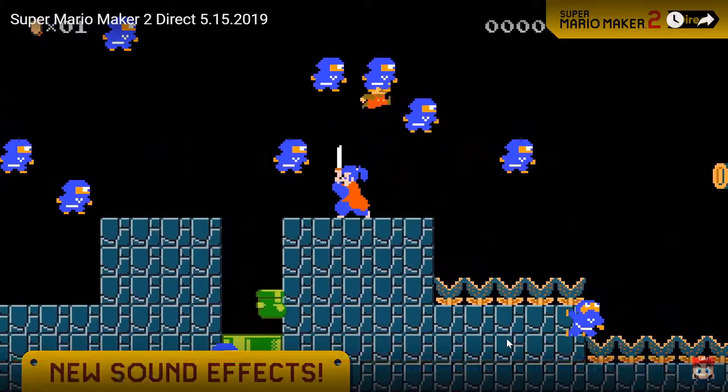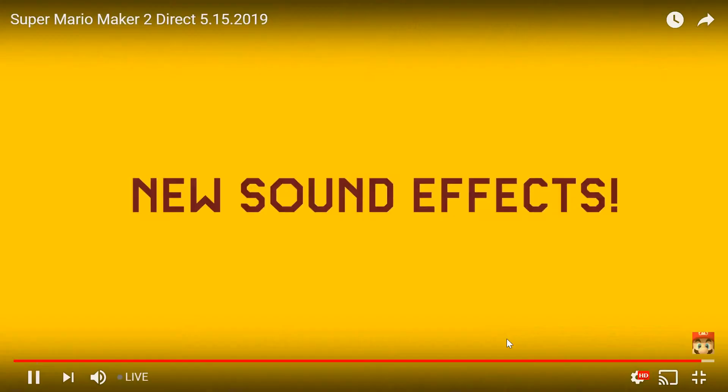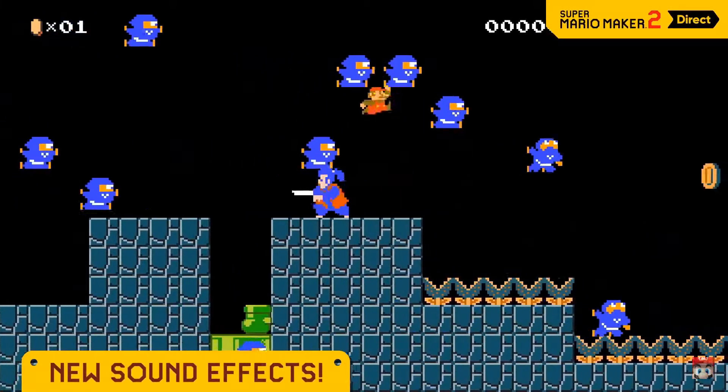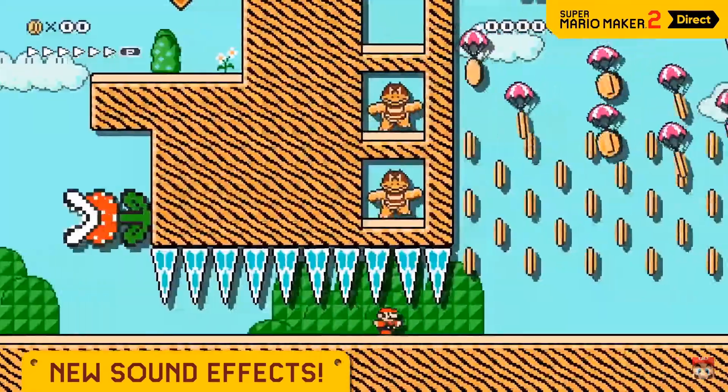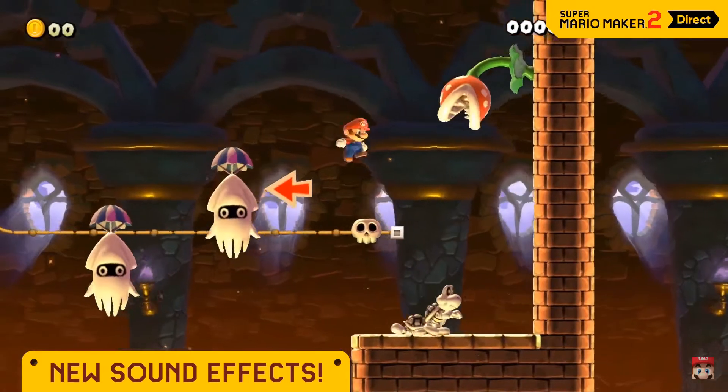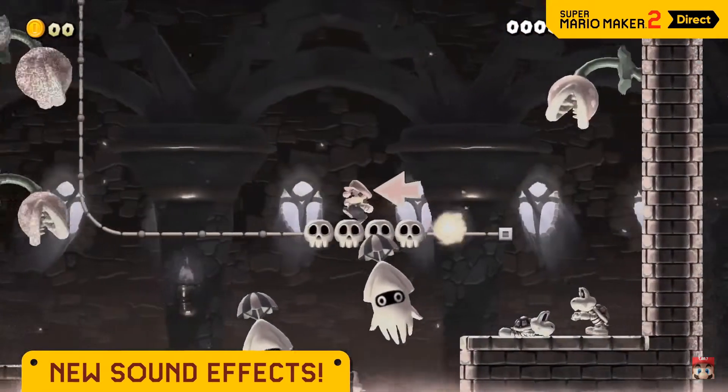Hold on, that's kind of scary! Mario may just be strolling along when a sudden sound effect plays — there are a bunch in Super Mario Maker 2. Stick one on an enemy, or perhaps go with something more sinister!